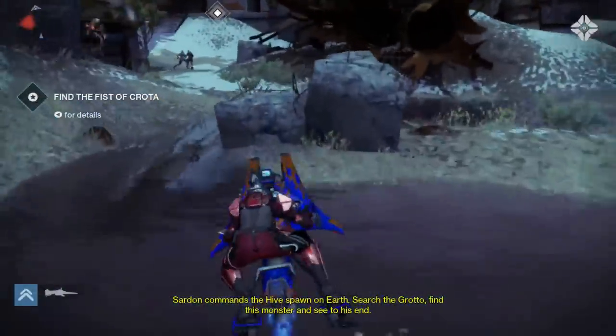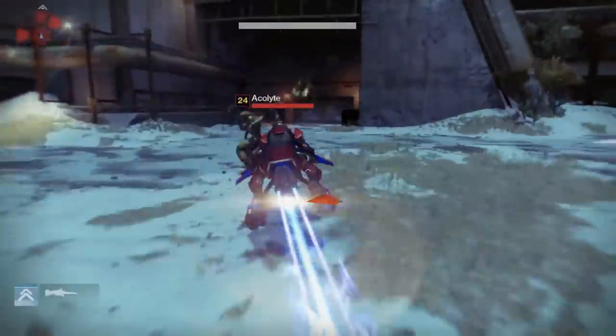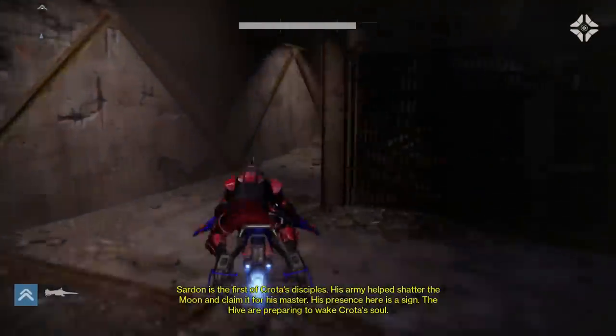So here we are at the very beginning — just jump on the sparrow and we're going to head straight inside. I've got a couple of other bounties on as well. I've got one to gather husk shards, seeing as I'm going to be killing Hive anyway.